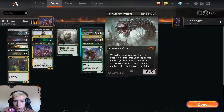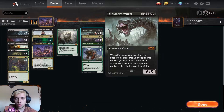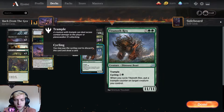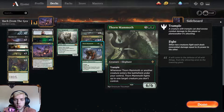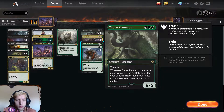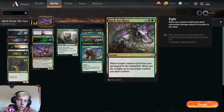We have Massacre Worm, which can destroy your opponent's board state in one fell swoop and deals damage to them every time they lose a creature. We have Titanoth Rex for the 11-mana trample, and even Thorn Mammoth as a continuous fighter each turn — but only as a one-of. I think more would be too much.